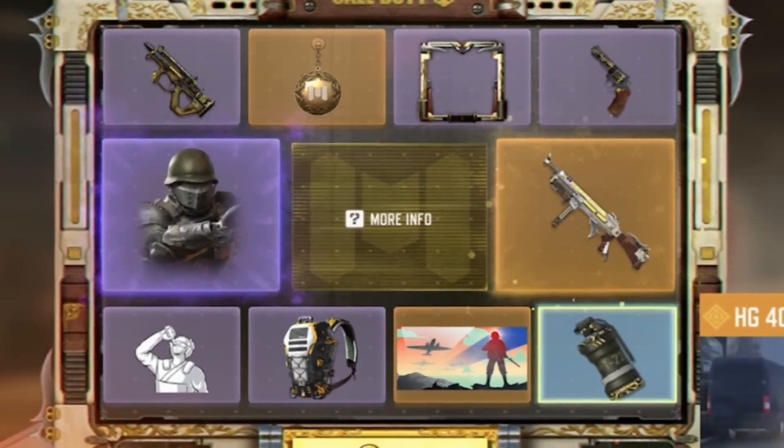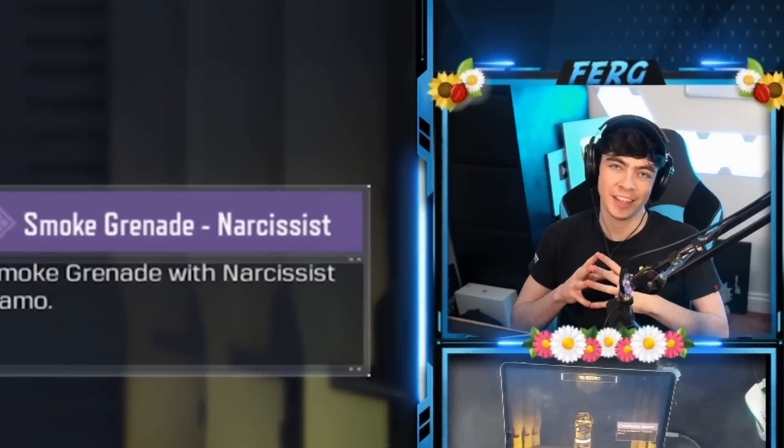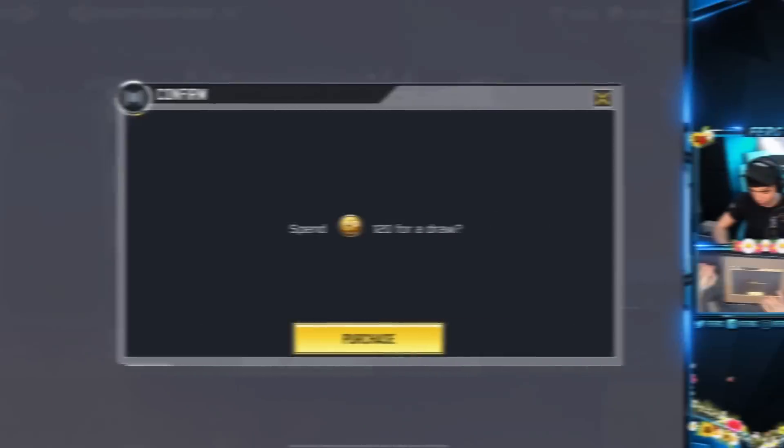I bet I'm gonna get the Smoke Grenade first. The Billion Frame — nice. 80 CP for a draw. I was one off — I thought I was gonna get the Smoke Grenade first time, but I got it second time. 120 CP.